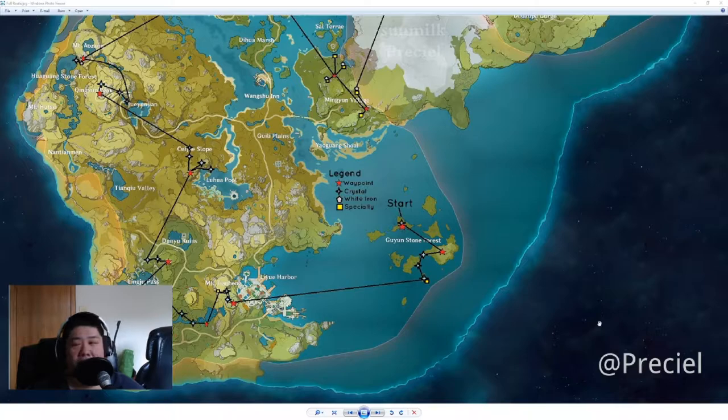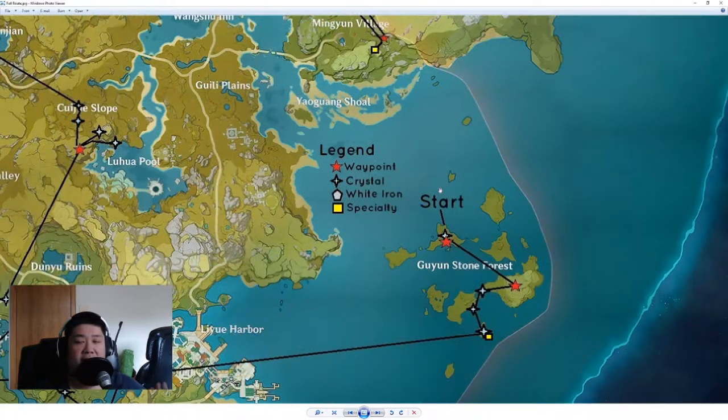Just to recap quickly, I've posted these maps specifically in the description below — thanks to PressSeal for the high-res map. Here's the legend: a star is a waypoint or domain, the diamond with blue in it is crystal, the pentagon with gray is white iron, and the yellow is specialty.